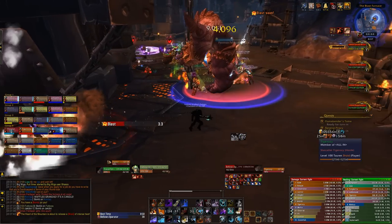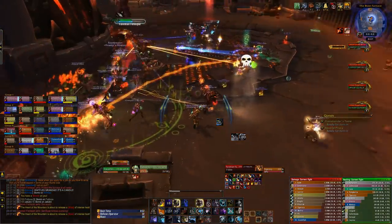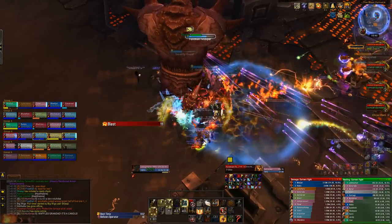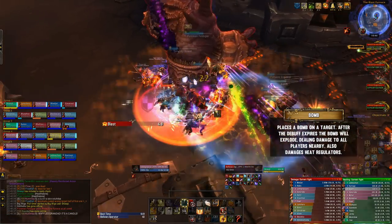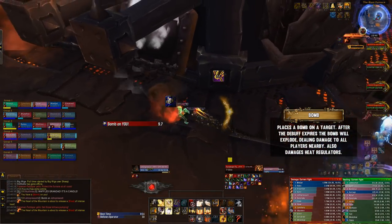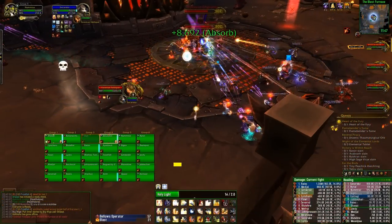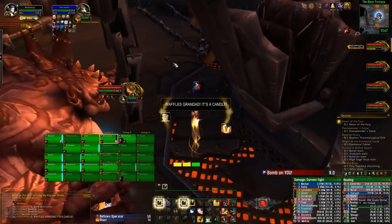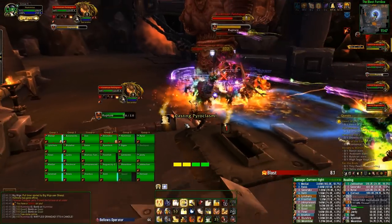The heat regulators cannot be damaged by players directly — you're forced to blow them up with bombs. To get access to these bombs, you need to deal with the furnace engineers. Engineers will spawn throughout this phase and will be picked up by the tanks. They'll place a bomb debuff on players; after 10 seconds the debuff expires and the bomb explodes, dealing damage to yourself and nearby players — but also to the heat regulators if you're standing near them. Run over to the furnace and let the debuff expire, or use the extra action button to detonate it immediately.